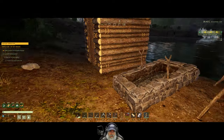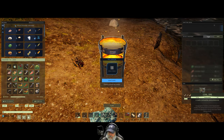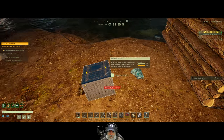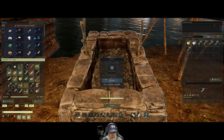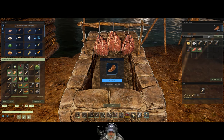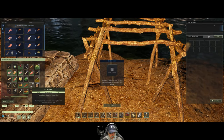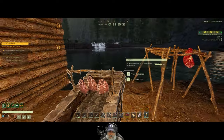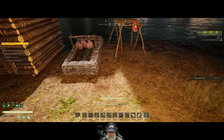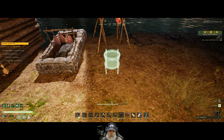Let's put the drying rack there and we'll take everything out of here and pick this up. Inventory is full. Let's put this on here - that can dry for us and then we should be able to pick this up now. We'll just stick this right here.